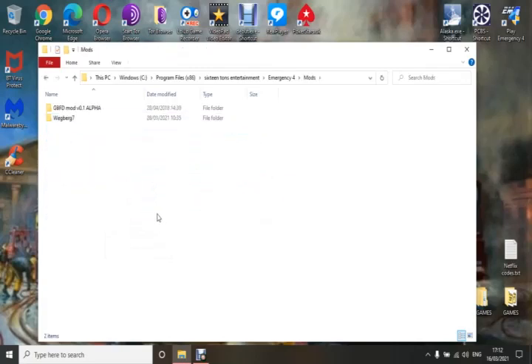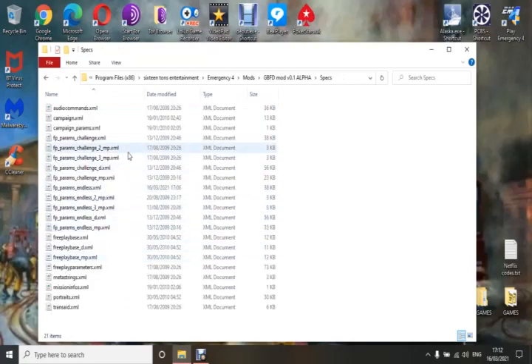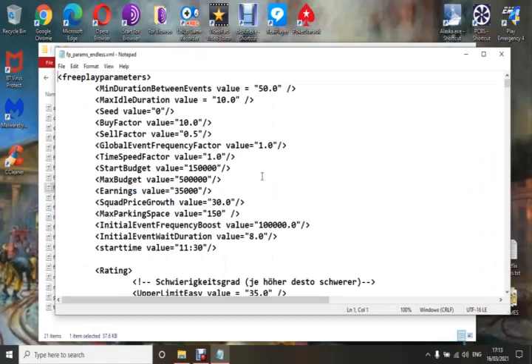Next you go to your mods folder and select the mod that you want to change files in. This is the Great Bonington fire mod. Double-click it, go to specs. Now if you want to change the free play parameters and endless game settings, you'll go down and find it here. Right-click the mouse and click 'Edit'.